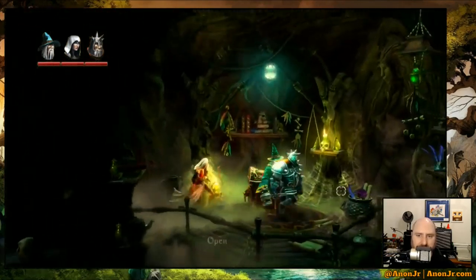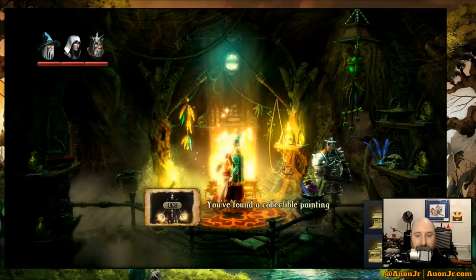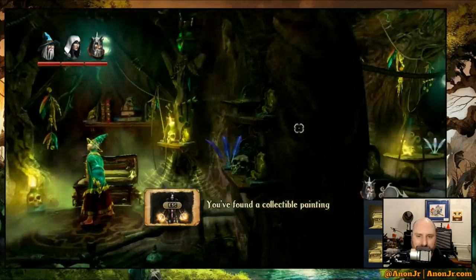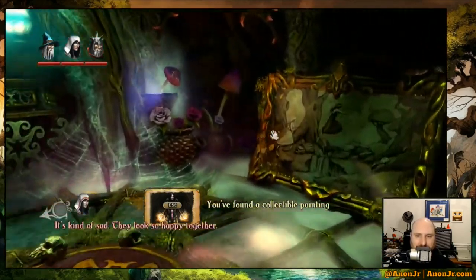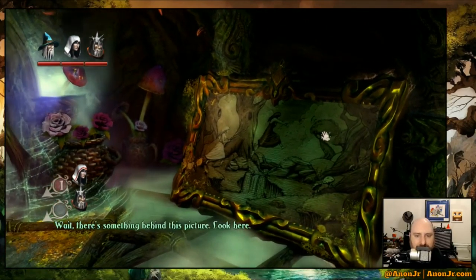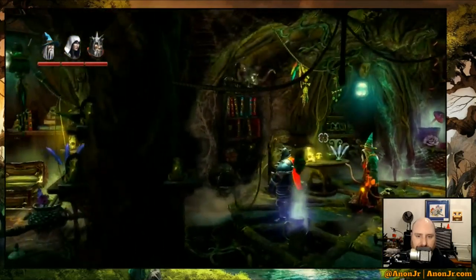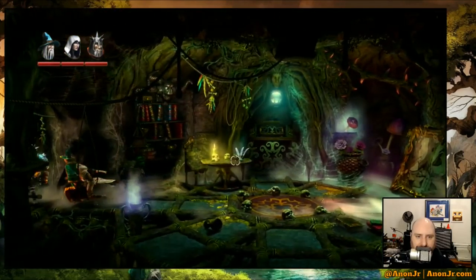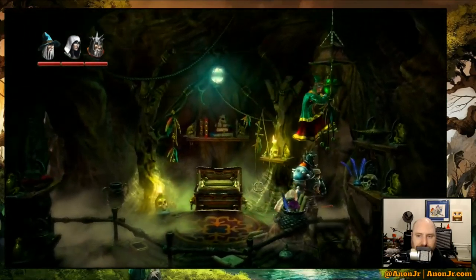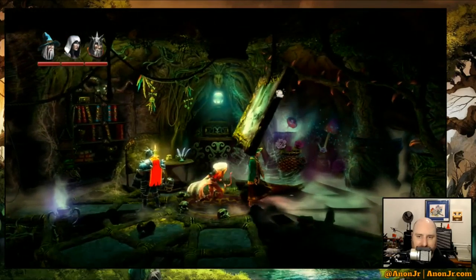The second one's supposed to be in the... right here. Where are we going to find the second one? Two achievements unlocked! Look at the background — it's pretty. There's something behind this picture. Look at the pretty books. I want books like that on a shelf. You do have books like that on a shelf. I want more books like that on a shelf. Nitpicky.